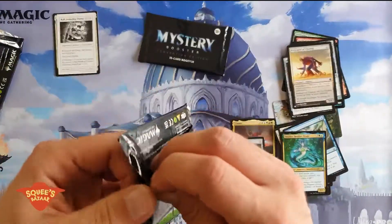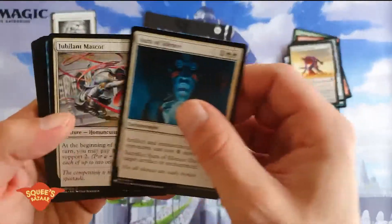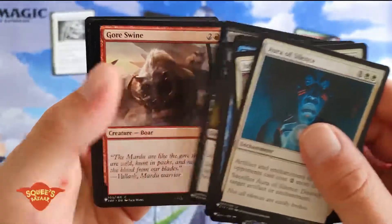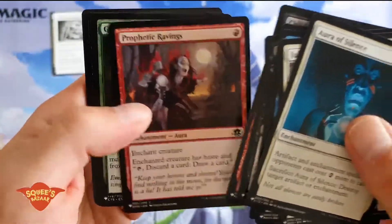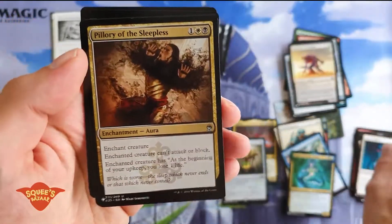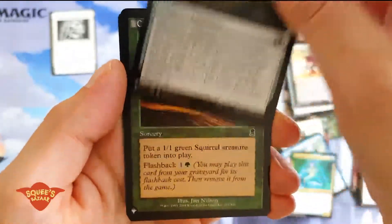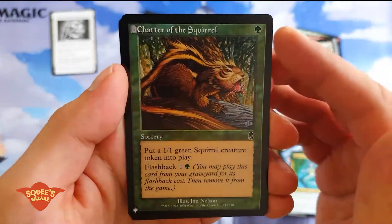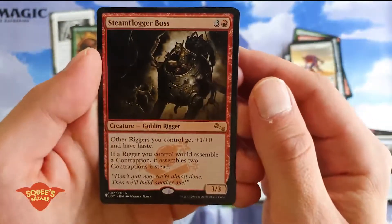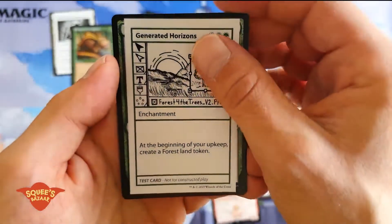So far a really great start. We got value in the first booster, we got value in the second booster. Let's see if we can keep up this level of luck. Aura of Silence, Pondering Mage — that's a cool card — Enlightened Maniac, Read the Bones, Child of Night, Goreswine, Prophetic Raven, Grapple with the Past, Izzurri's Archer. What's this card? I've never seen it before — Modern Masters 25. Pillory of the Sleepless. Trepanation Blade. Chatter of the Squirrel — that's old, I think that's Odyssey, not Onslaught, really old stuff. And a Steam Fogger Boss — that's from Unstable, actually. Didn't think you could find those cards in these. And a Generated Horizons for the test play card.